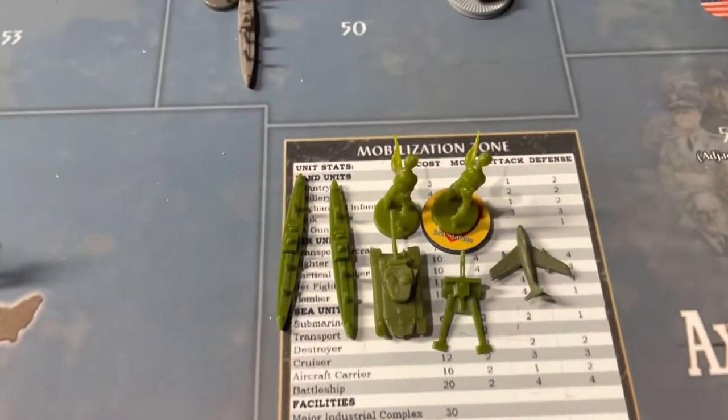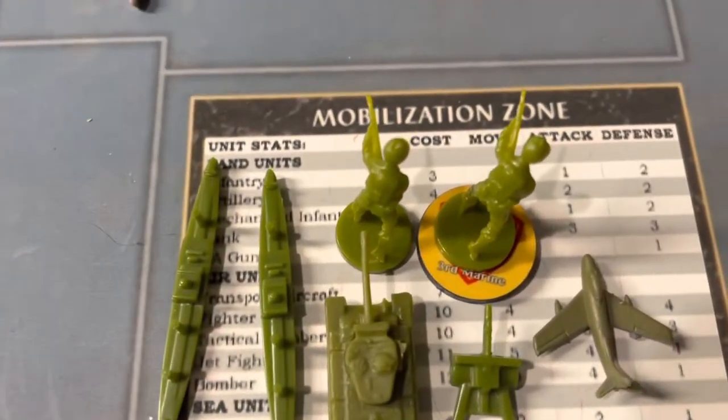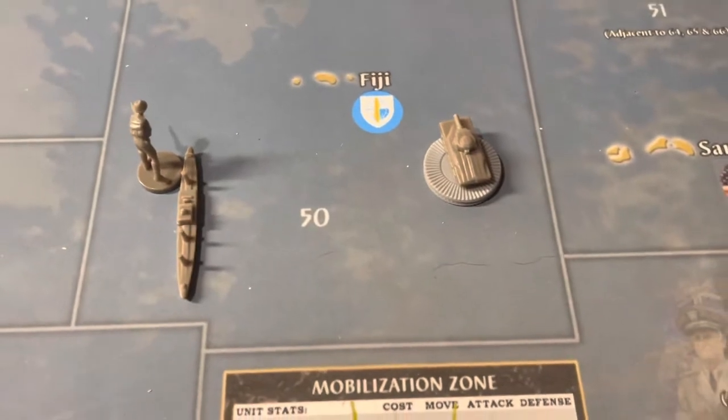In the Pacific, the United States is buying two transports and an infantry. They've activated the 3rd Marine Division, a tank, an artillery, and a jet fighter. While Sato is getting an infantry, a transport, and three tanks.